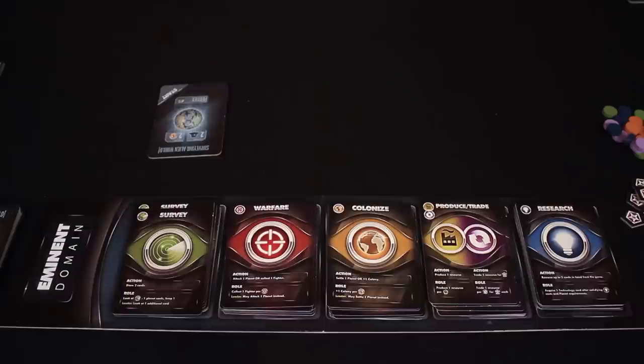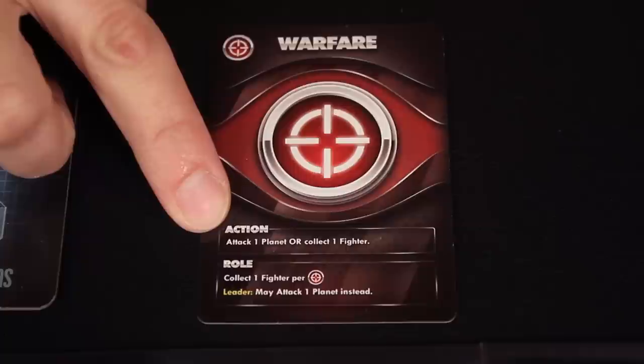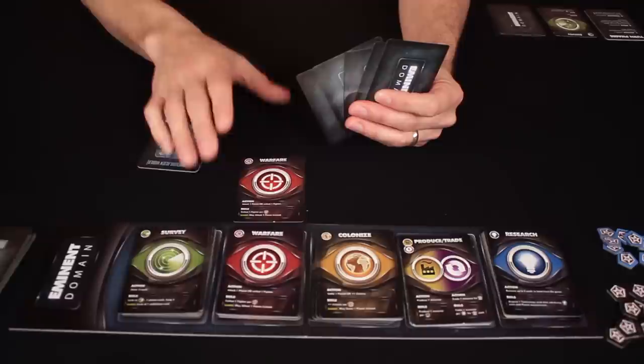Then you move on to the roll phase, and this is mandatory. For this phase, you choose one of the cards from the central display and place it face up in front of you, following only the instructions listed in the roll area of the card. In the action phase you follow only the action instructions, and in the roll phase you only resolve the roll instructions.